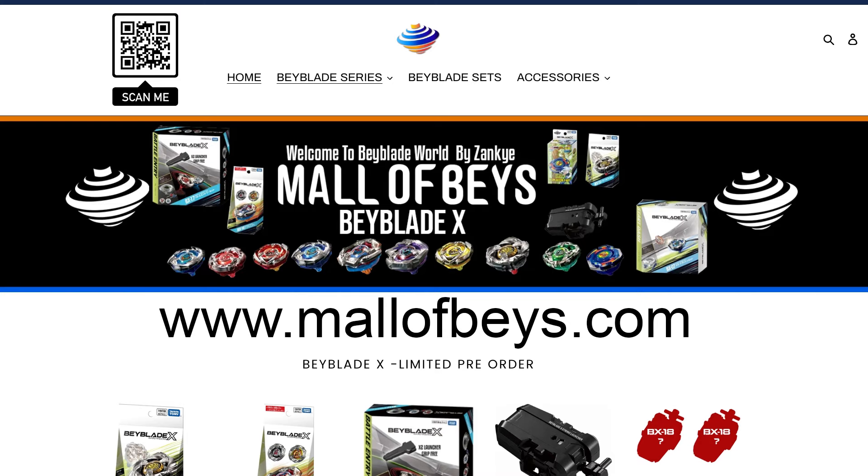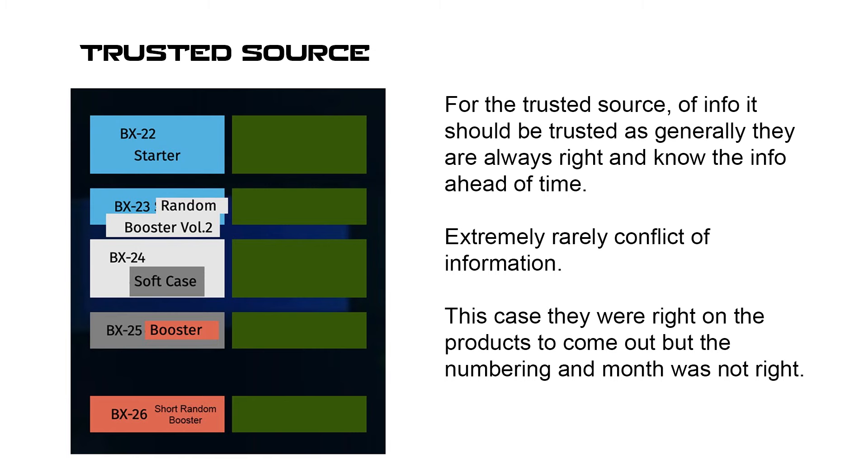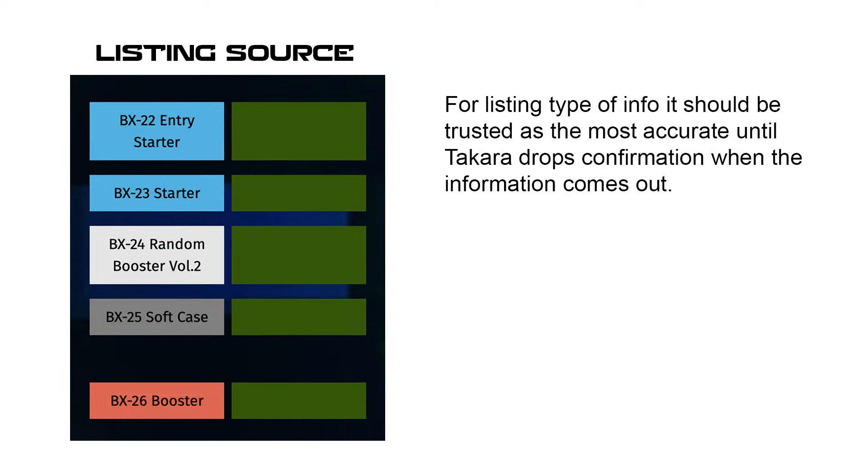I do want to basically throw this out here. Originally we reported that our source gave us some different information from the main type of listings that we usually get for info. There's the source that I have, and then there's like the main listing stuff. Sometimes these may conflict and it's a wait and see, but for now we're going to assume the main stuff.